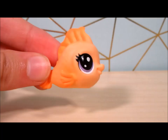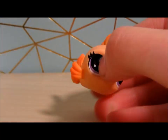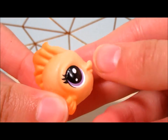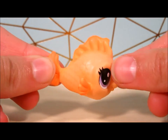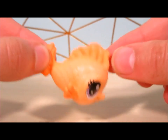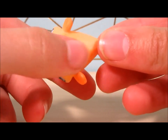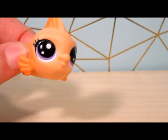Here she is! She's tough plastic, not squishy. That face is so cute - I love her little eyelashes. You can see her tail and her fins, and the top is a darker orange. You can totally see the scales and the detail they put into her. On the bottom she has her LPS stamp. She's just a little goldfish - it's so cute!